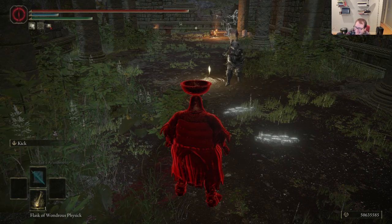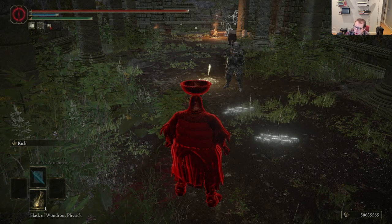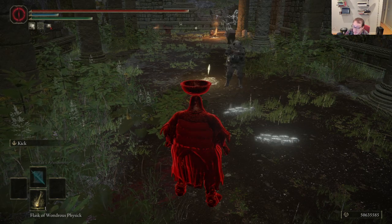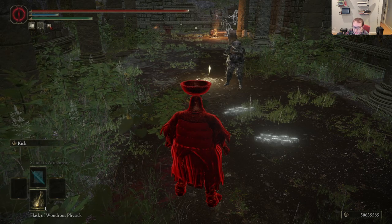Gamma and I are testing out something we saw clipped on the End of the Lions channel. It seems that even though you apply an ash of war effect to one weapon, you can actually swap it onto another. Gamma is going to put Chilling Mist on one hammer, then manually hard swap to another hammer that has Waves of Darkness on it, and that Waves of Darkness will now deal chilling damage and be buffed with frost.